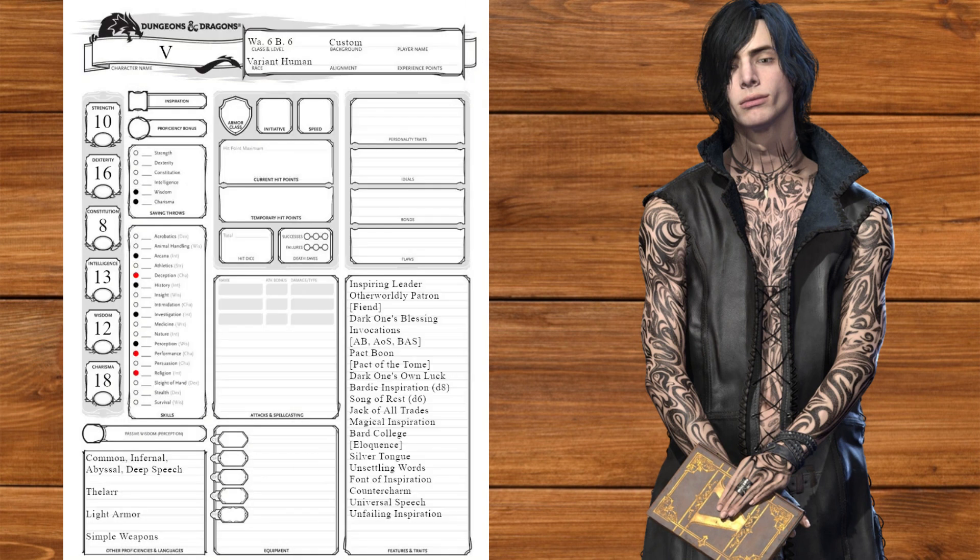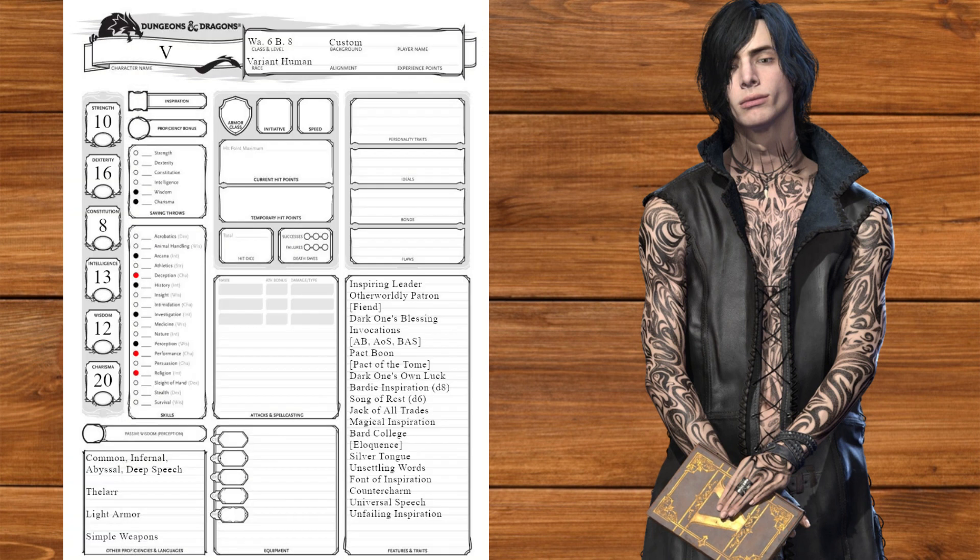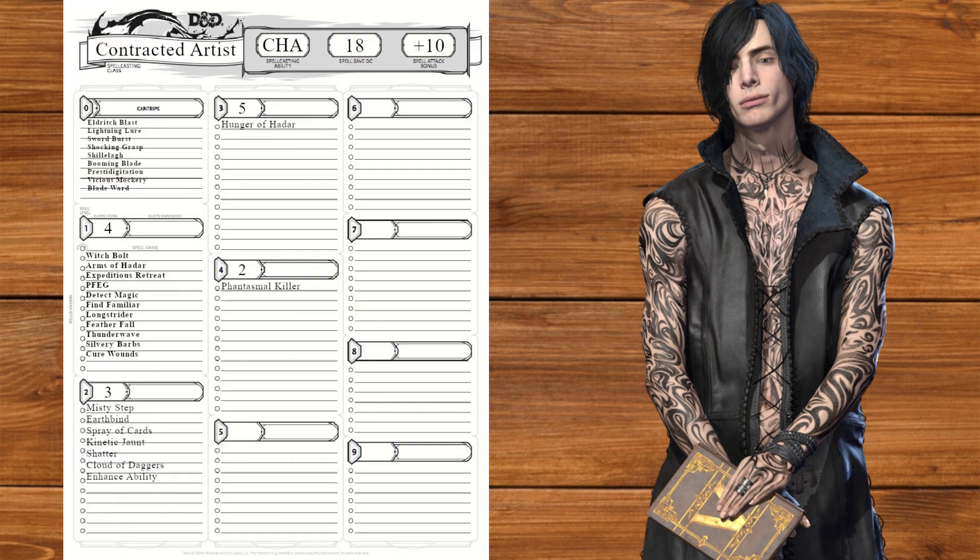At Bard level 6, we'll get Countercharm, Universal Speech, and Unfailing Inspiration, as well as Cloud of Daggers for the shadow buzzsaw. At level 7, we'll take Phantasmal Killer for more shadow fuckery. At level 8, we'll cap our Charisma and take Enhance Ability. At level 9, we'll get d8 Song of Rest and Bard knowledge. He might only be Virgil's human half, but that's still half a guy who's good at everything — except being a dad.